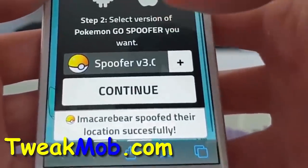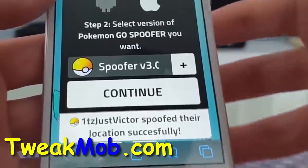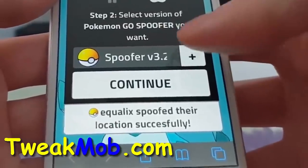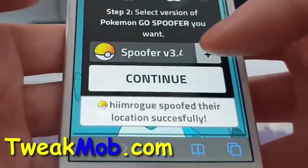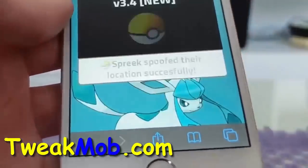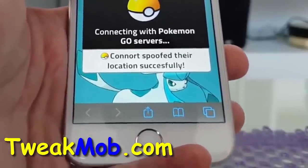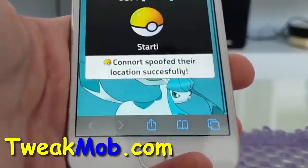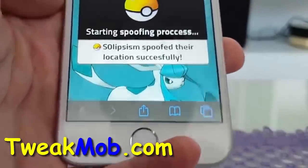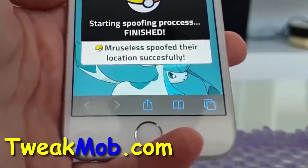Once you're here guys, scroll down and choose your platform. I'm on an Apple device. Select the version of the spoofer — I highly recommend you go with the latest version 3.4 and then press continue. Now it will start connecting to the Pokemon Go servers and start injecting this spoofer into your game. So let's be patient, this will take only a short while.